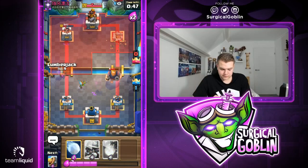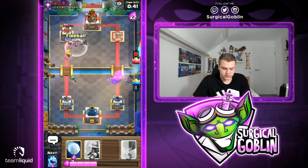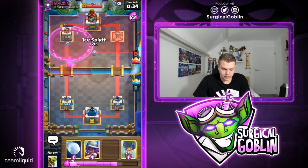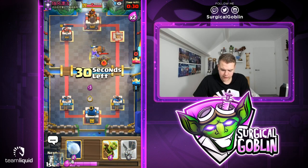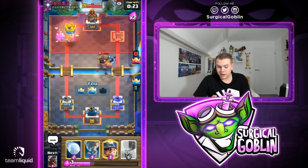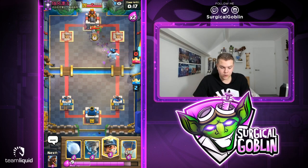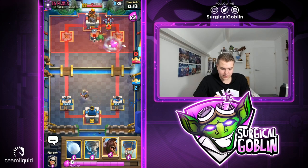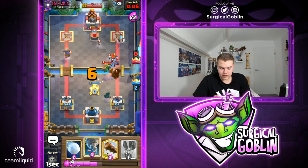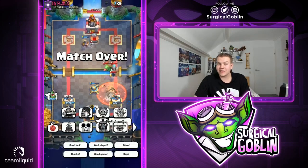Cannon for the Royal Giant — he ignored the Bandit, so Dart Goblin chips away at the Royal Giant. Fireball over there. Lumberjack gets two hits on the tower. Fireball also hits the Mega Minion. Dart Goblin takes care of the Musketeer. He has an X-Bow — Princess will end up dying. We'll probably take down the left side tower and he won't take down our right side tower. Looking really good — he only has 15 seconds left. Just going with defensive troops, Tornado, and Giant Snowball as needed.